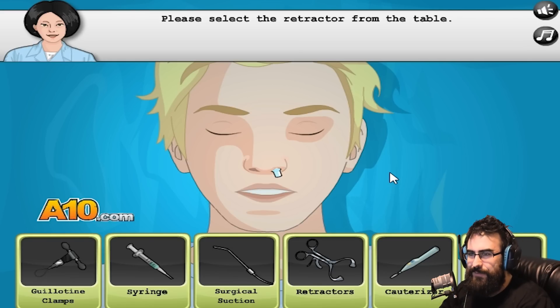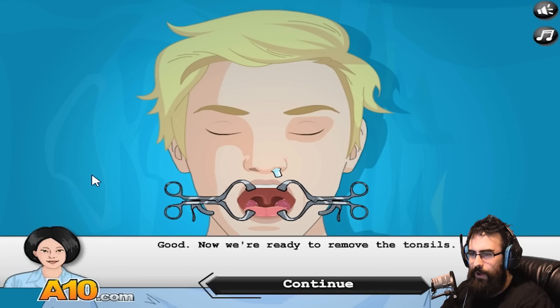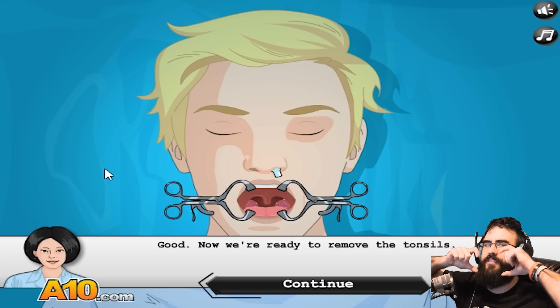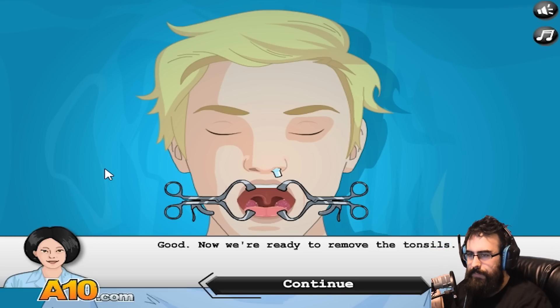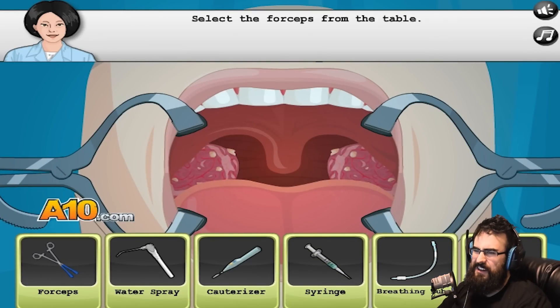Please select the retractor from the table. Alright, oh yeah buddy - open that mouth up. Good, now we're ready to remove the tonsils. Let's operate - oh, I can see them in there, like, gross. Oh, your tonsils are nasty, dude. What have you been doing?